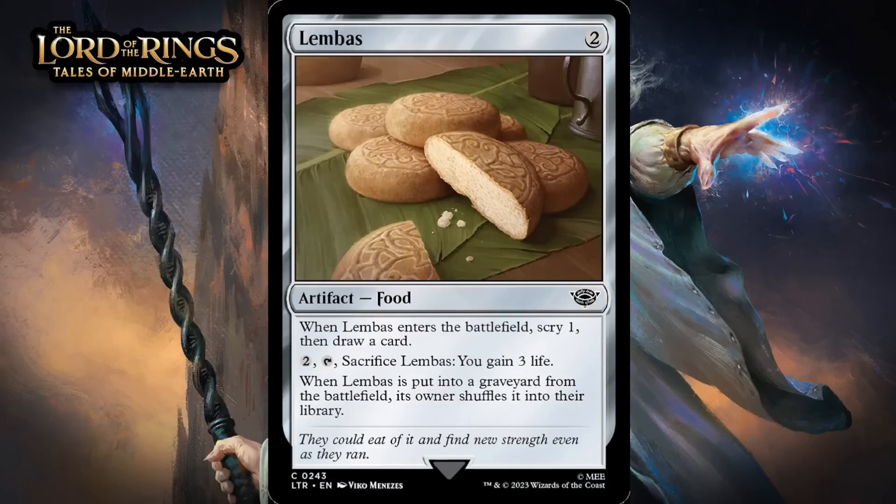Next, there's Lembas, which for two generic mana is a common artifact food. When it enters the battlefield, you scry 1 and draw a card. You can pay two and sacrifice it to gain three life, and when it's put into your graveyard from the battlefield, you shuffle it into your library. This seems pretty solid. Scry 1 plus draw 1 when it enters the battlefield is nice and lines up with two different archetypes — the blue-white one likes drawing extra cards, the blue-green one likes to scry. It's also a food, which the green-white deck cares about, and it has this cool additional upside of keeping you from milling out. Overall, I think this is a C.